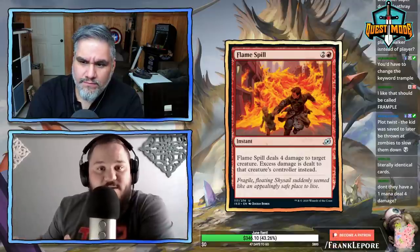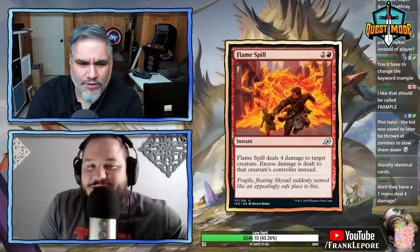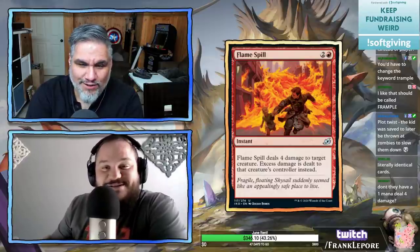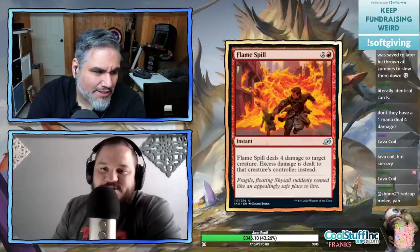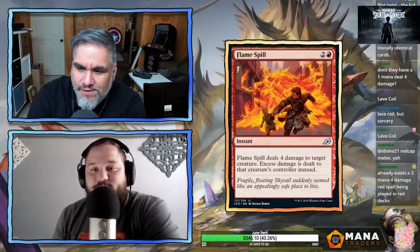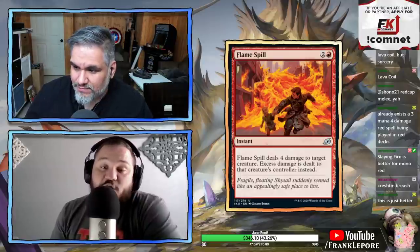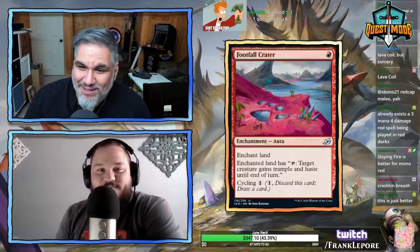In an aggro deck this kills Questing Beast for three mana. What else deals four damage in red right now? Lava Coil is a sorcery at two mana — but also the upside of being able to deal excess damage to the face means if they have a 1/1 you can still deal three to the player. I don't think it's a main deck card — maybe sideboard.